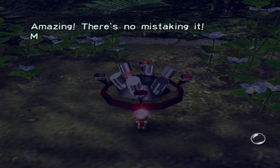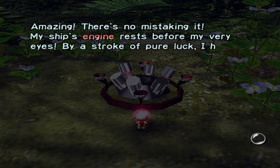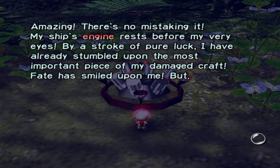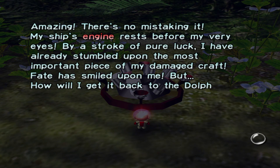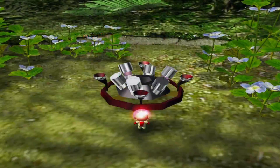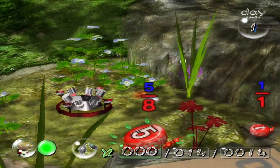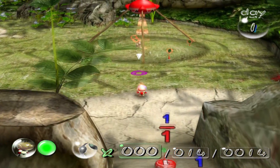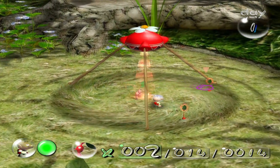Amazing! There's no mistaking it — my ship's engine rests before my very eyes. By a stroke of pure luck, I have already stumbled upon the most important piece of my damaged craft. Fate has smiled upon me. But how will I get it back to the Dolphin? Oh, that's easy — we just use our Pikmin to bring it back, and it's going to need a lot because it's a heavy piece of machinery.